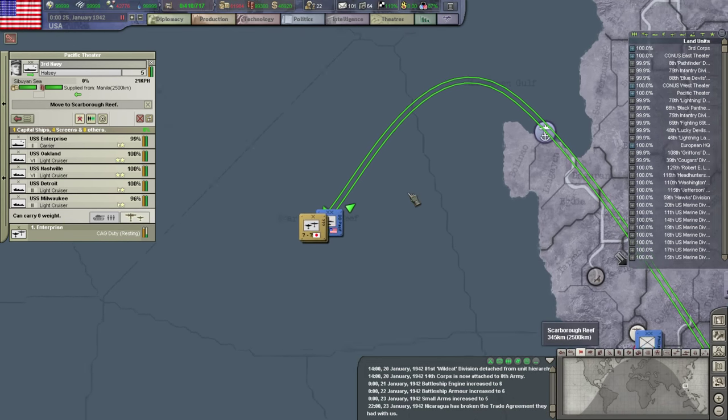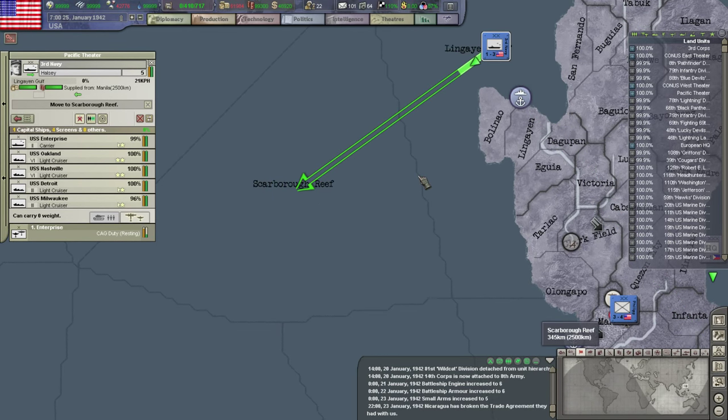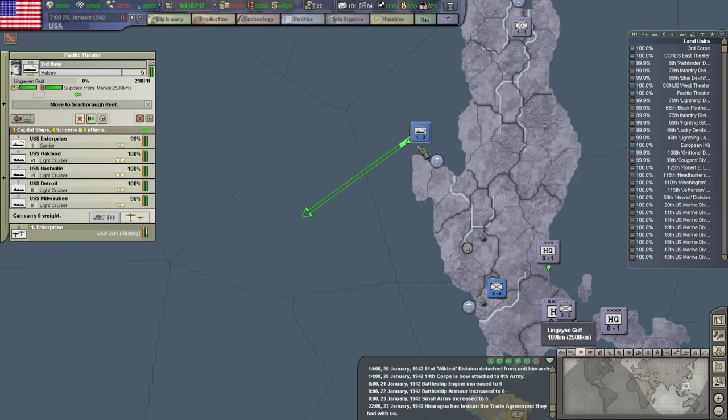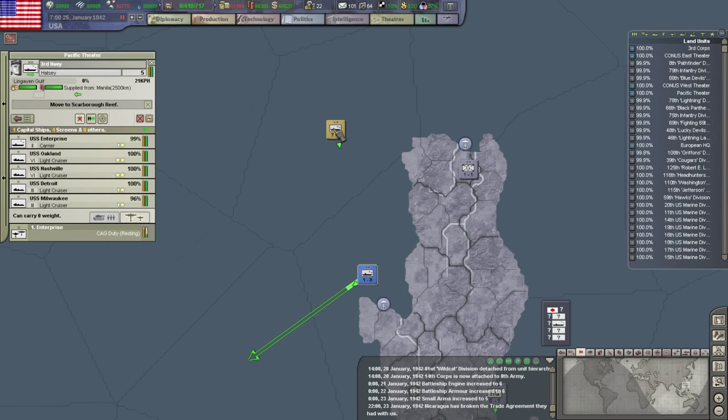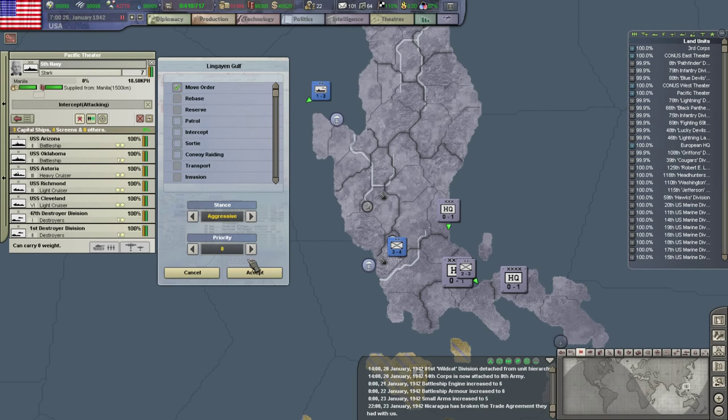Japan won and they sank one of my destroyers — because they had a real fleet and I just had some destroyers that they were able to catch. Very unlucky for me. That's probably the real fleet coming right there. Let's get my real fleet moving here.